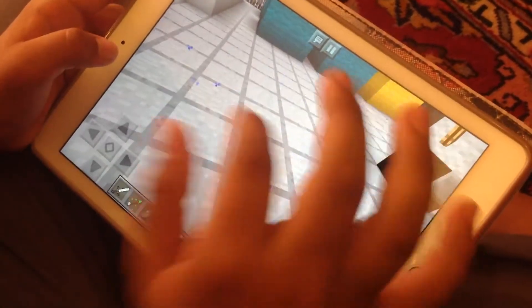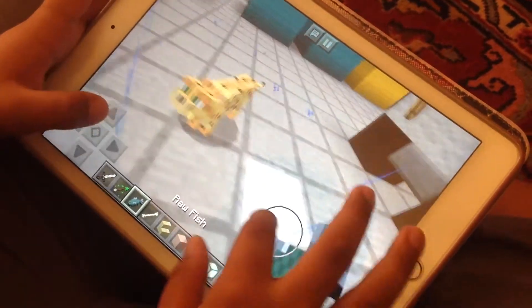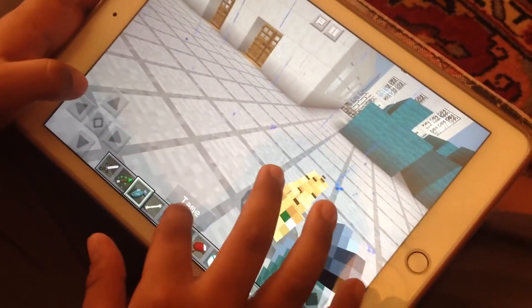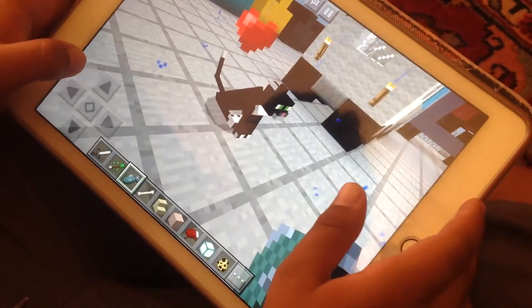First you will need to spawn the ocelot. You spawn the ocelot, and then you're gonna take a raw fish, and you're gonna push on it and tame it. And here we have a beautiful cat.